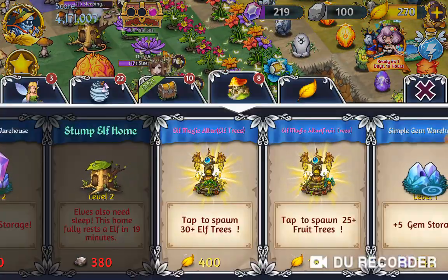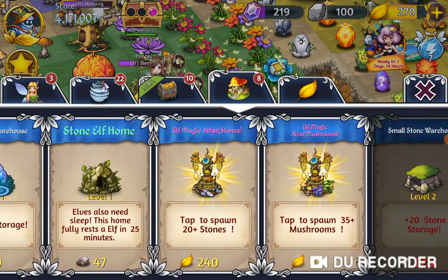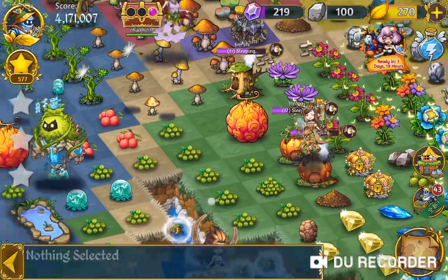Let's have another look and see how much they now cost. My stump elf house is down to 380 and my stone elf house level one is down to 47. That's pretty awesome. So let's bubble those last two.